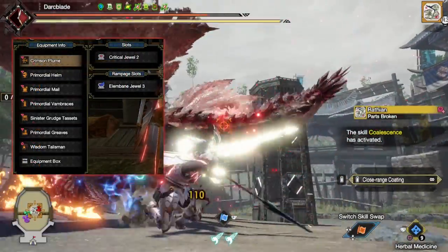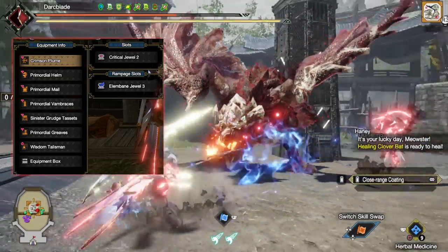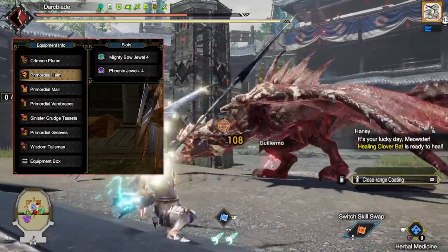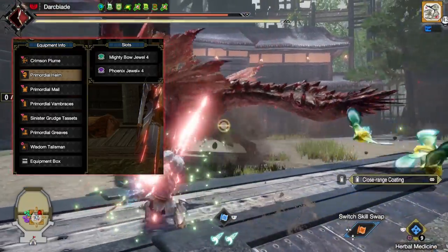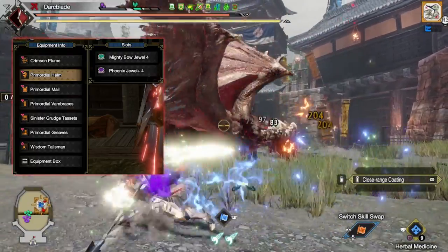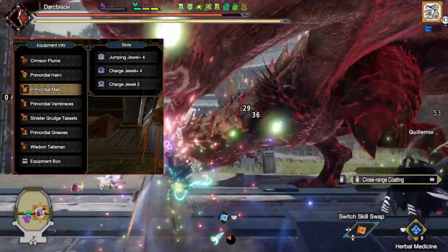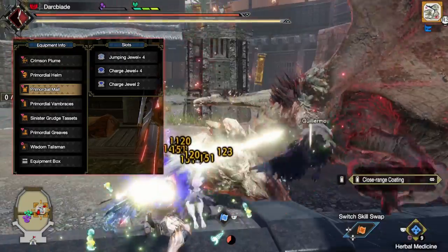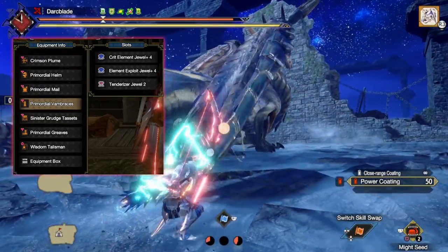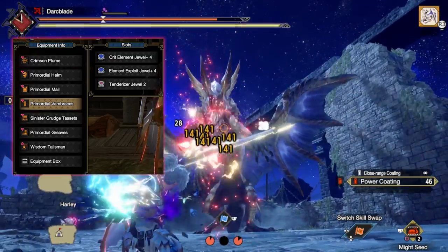When it comes to the decorations, I'd recommend going for Critical Jaws to max out Critical Boost. For your Rampage slot, I'd go for the Elemental Bane Jaw, which will increase elemental damage against monster hitzones that are severely weak to elements. If a monster doesn't have an elemental hitzone of 20 or above, you can drop Elemental Bane for something else such as one of the Anti-Species Decorations. I've also gone for a Mighty Bow Jaw to max out Bow Charge Plus, Phoenix Jaws to max out Coalescence, Jumping Jaws for points in Evade Extender, Charge Jaws to max out Charge Master, Critical Element Jaws for Critical Element, Element Exploit Jaws for Element Exploit, Tenderizer Jaws to max out Weakness Exploit, and Dragon Jaws to max out Dragon Attack.